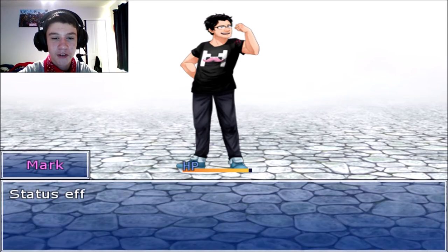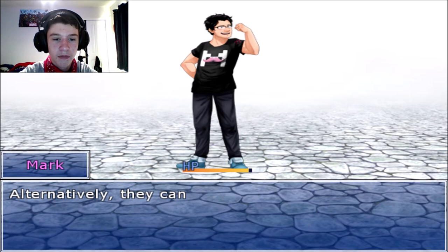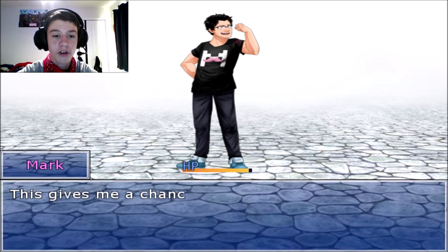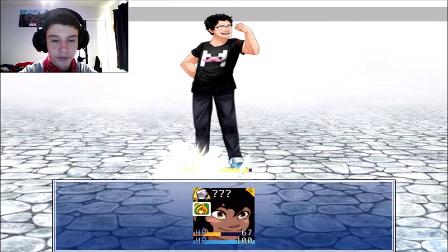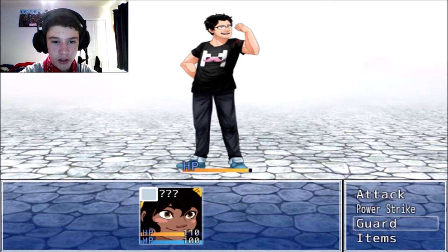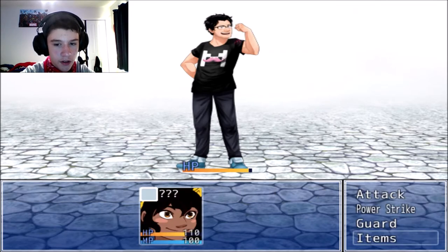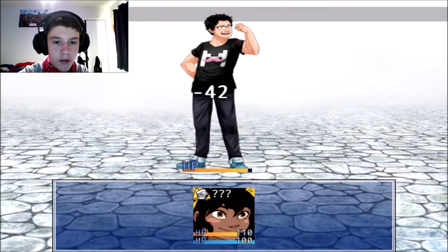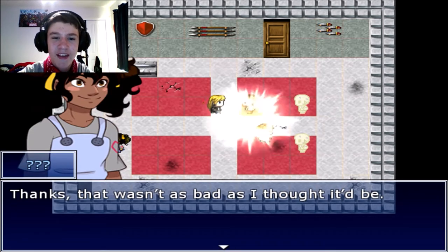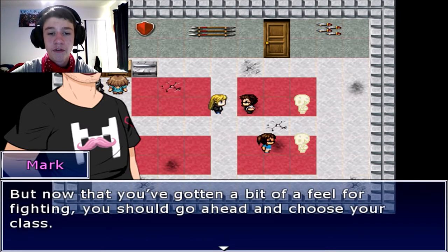Status effects are inflicted by certain skills or items. They can weaken, poison, or stun the enemy. Alternatively, they can strengthen your allies. Now that you're confused, you won't be able to focus on who you're attacking — anyone could get hurt. I should use items — oh wait, I can heal, but I seem to be doing fine for now. Alright, not too shabby! Thanks, that wasn't as bad as I thought. You'll get the hang of it in no time. Now that you've gotten a feel for fighting, go ahead and choose your class.